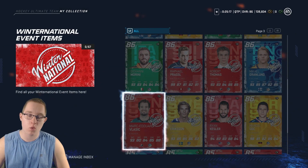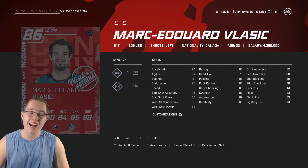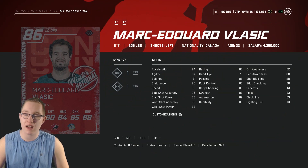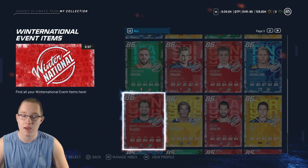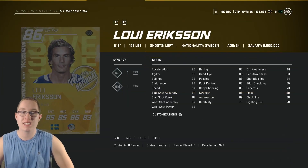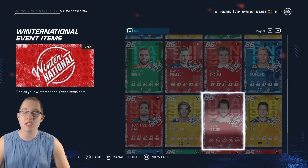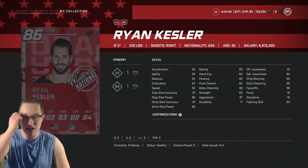Next was 86 overall Marc-Edouard Vlasic with 93 speed, 6'1" 205 lbs - somewhat of a big body, but his shot is all over the place and he doesn't have good body checking. Then there was 86 Louis Eriksson, 6'2" 179 lbs, with 94 speed and 93 balance, but puck control is not great and he lacks stick checking.